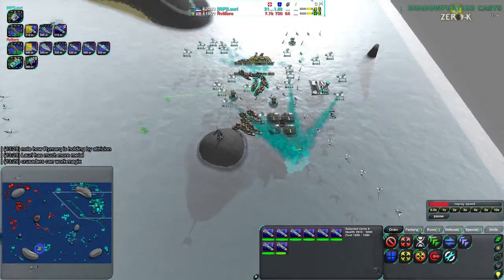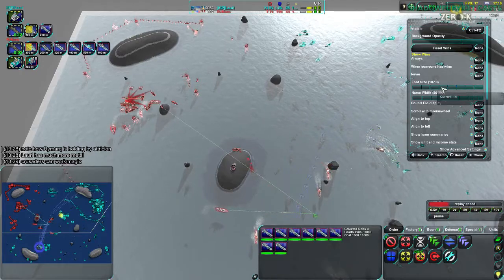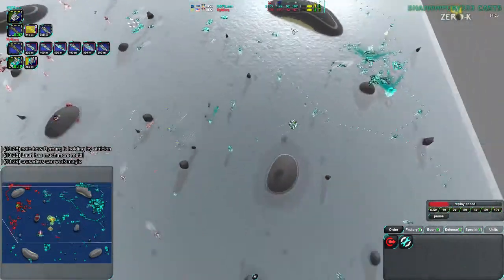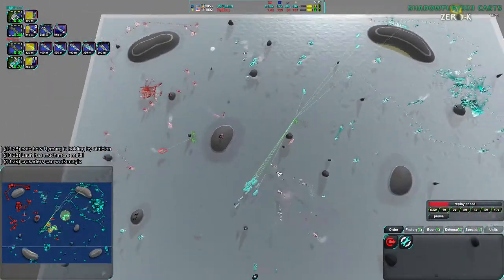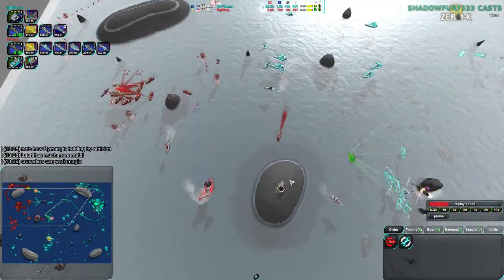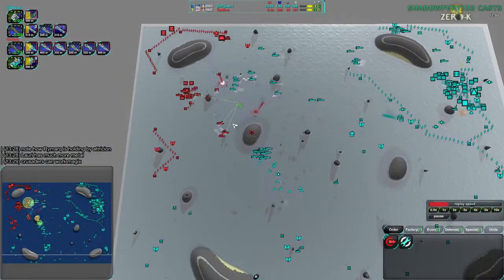In comes the Singularity Reactor - Lauri decides just to go get that. That is pretty much going to be game. Lauri has somewhere around 108 metal. I never have to turn the font size that low just to see their metal. And yet Lauri with all those Snakes, all those Swifts - nothing really countering them outright in any quick way. The Crusaders have been doing a good job keeping Rymark alive but not good enough. In come the Enforcers, in come the Hunters.